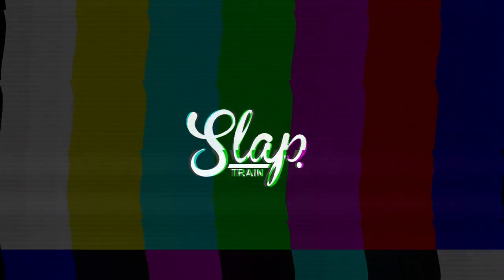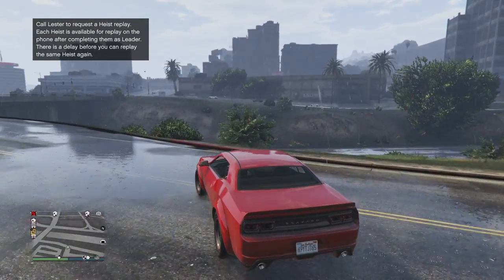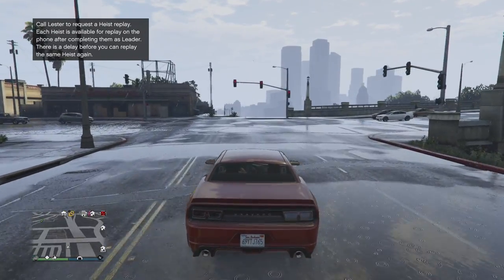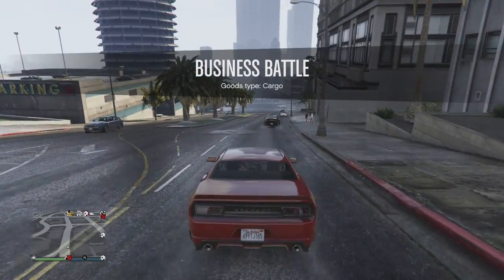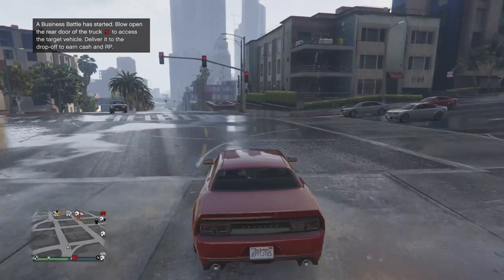Oh my god, we got cop sirens everywhere — we're just going to go ahead and cruise out nice and slow. We've definitely had our fair share of challengers in the game so I'm really hoping to see this one stand out from the rest. Oh look at that — pretty sure we're about 900 horsepower. No, 840 — 840 factory for the Dodge Demon, yeah, 840 horsepower.